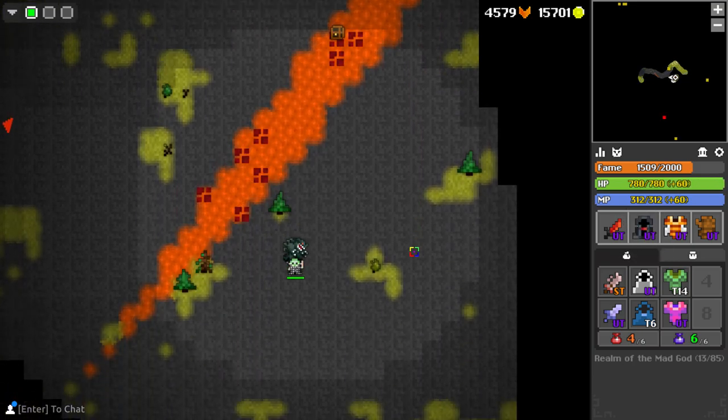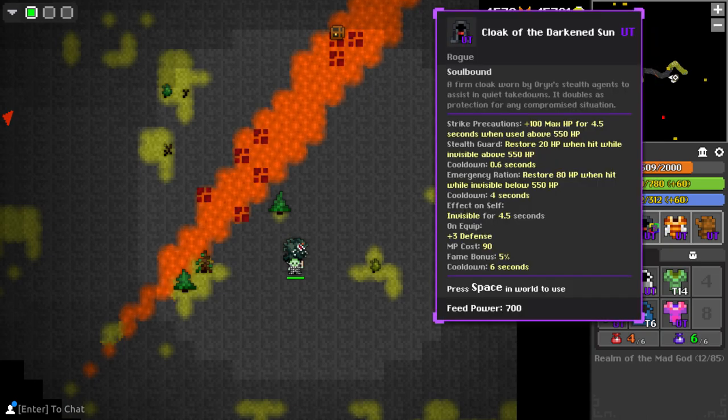You might think, okay, HP restore is cool — unlimited HP, it's basically like having Armored on rogue, and that's good. But if you're invisible, why does it matter? Well, I can tell you why it matters, because it also doesn't work the way it's supposed to — I don't think this is an activated ability.